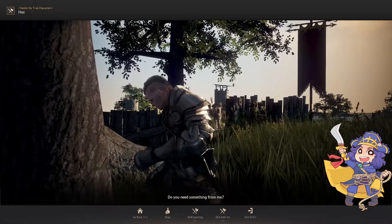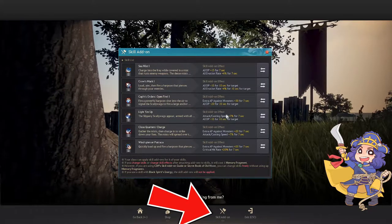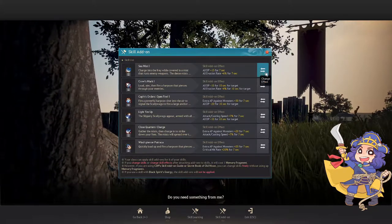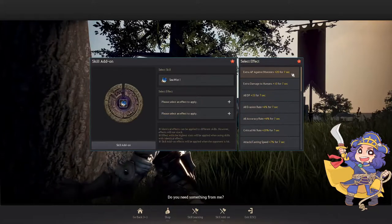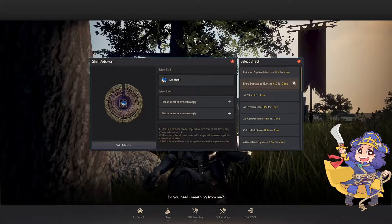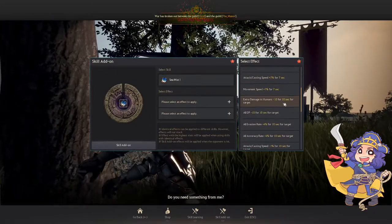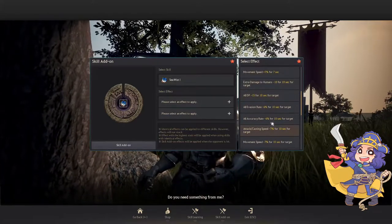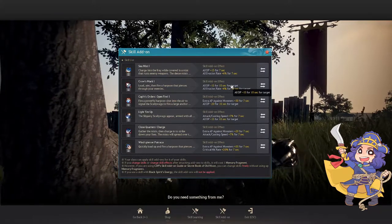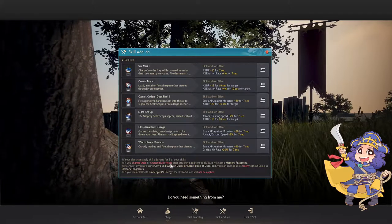Also in the game, there are some skill instructors that you can find through the NPC finder that lets you add skill add-ons. Mine is not optimal as I'm still experimenting with Corsair, but this can give you different ones depending on your play style. If you are just going for PvE, then AP against monsters is best for you. But if you like doing RBF or the red battlefield in arena, then damage to humans plus penalties for DP, evasion, accuracy, and attack speed might be more suited for you. Make sure you have a character at least level 60 in order to unlock all of these skills.